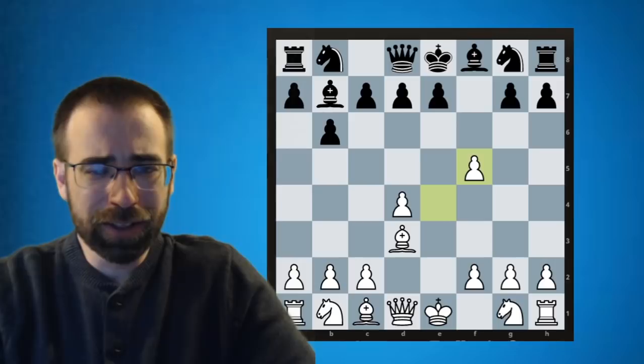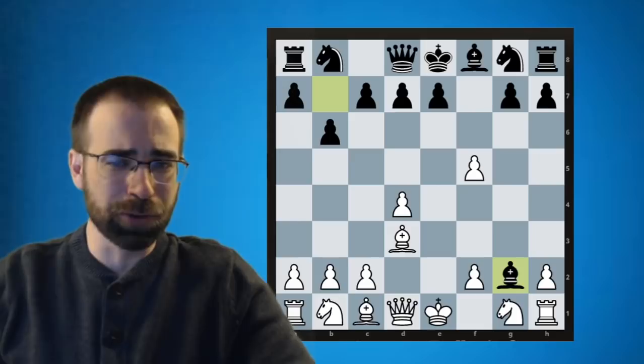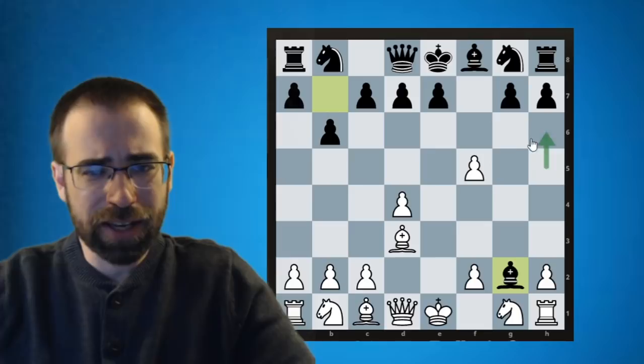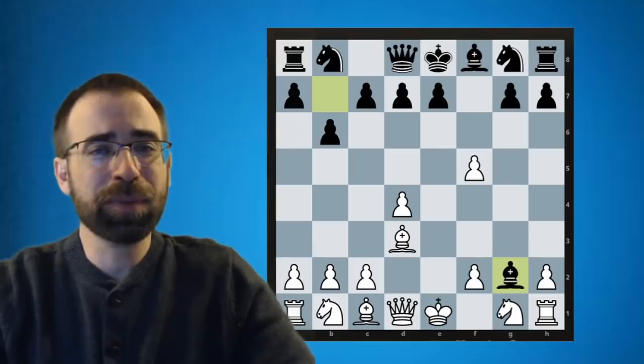Black decided to take on G2, and hopefully you can spot the winning move. At any point during this lecture, if you want to play like Greco, just pause the video and see if you can find it. The big hint is it's all about this diagonal. Here's the problem with moving that F pawn: you're weakening the H5 to E8 diagonal, and now the king becomes a target of an attack. With that in mind, it might be easy to spot white's first move — Queen to H5. Check.